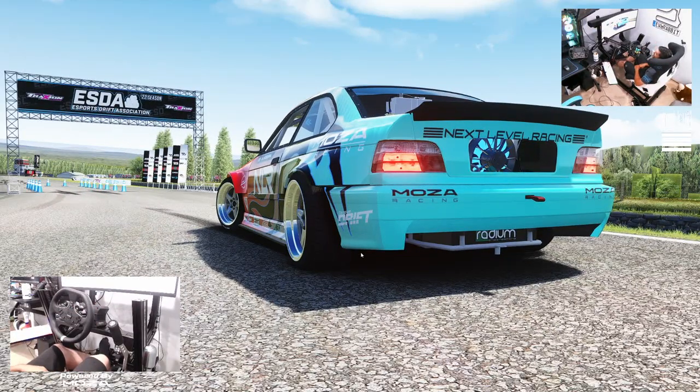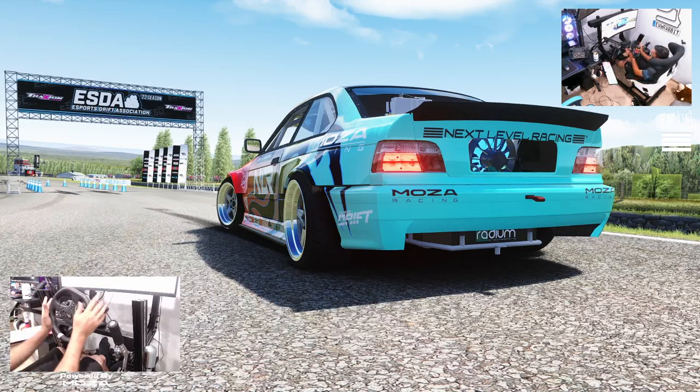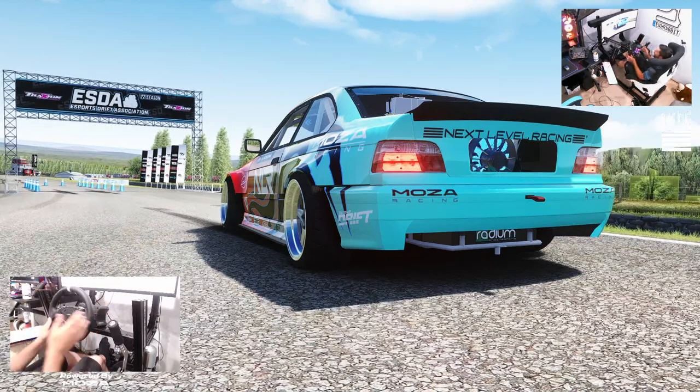Hello everybody and welcome back to the channel, I'm Evil Rabbit. We're here on the new ESDA course for round five of ESDA. I'm sitting at the back of my ESDA E36, Next Level Racing Mazda Racing E36. We are going to be running full drift testing with the R5 and the R5 wheel. Make sure you guys follow me on all social media, found in the description box below. Let's get to it.